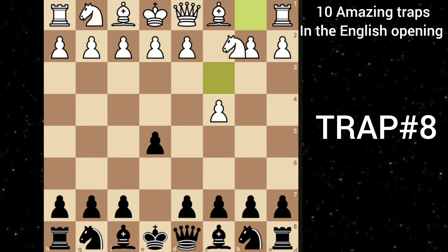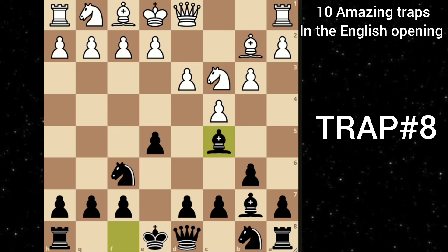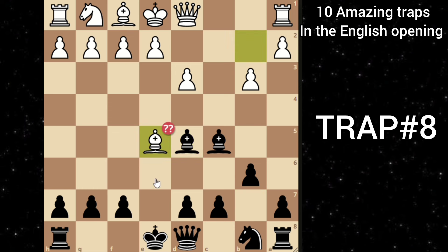Let's move on to our next trick. After c4 e5, knight c3, knight f6, white goes d3. You play d6. White goes b3. You play bishop b7. White goes bishop to b2, developing his bishop. You go bishop c5. White goes knight d5, centralizing his knight. But then you play knight takes d5, and after white takes, you recapture the pawn and are up a pawn. The most common move is bishop takes e5, thinking white regains the pawn. But then you can play bishop to b4 check. The only option for white is to block with the queen, and after that you can take his queen. You are completely winning.